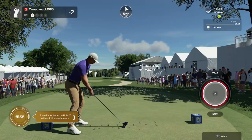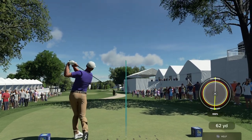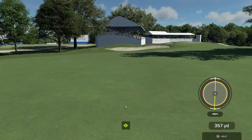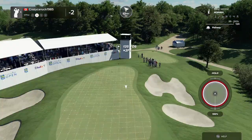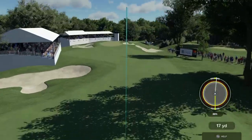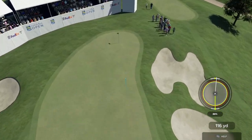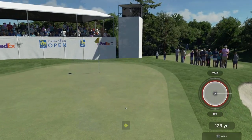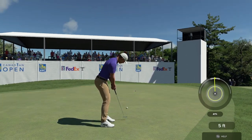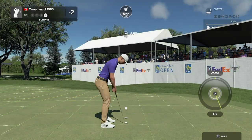Very long par 4 here. With this tailwind we should be able to absolutely bomb it over these trees. And we do. 357 — just leaving us a little sand wedge here. Come on, this needs a big bounce. A little bit of spin — checked up too much there. Short, maybe. Not enough gusto on that one.